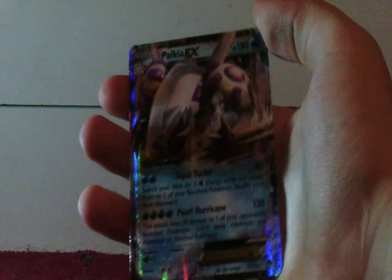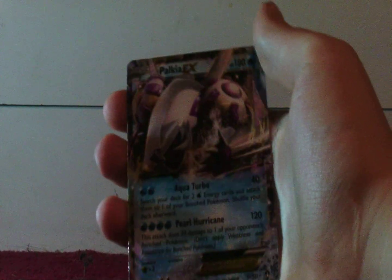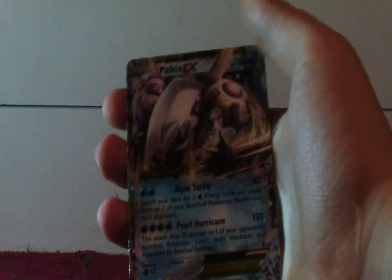We have a Froakie, a Ferroseed, an Electabuzz, a Staryu, a Blitzle, a Psychic's Third Eye, Pulpatoad, Potion, Growlithe Reverse, and an awesome looking Pulkier EX — with Aqua Turbo and Pearl Hurricane. Take a look at that guys, that is an awesome pull right there.